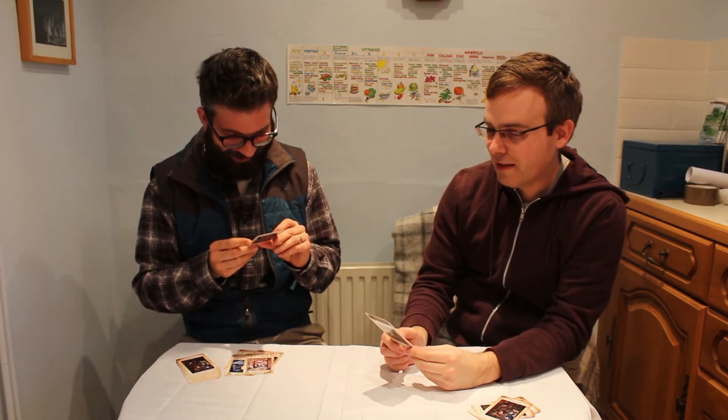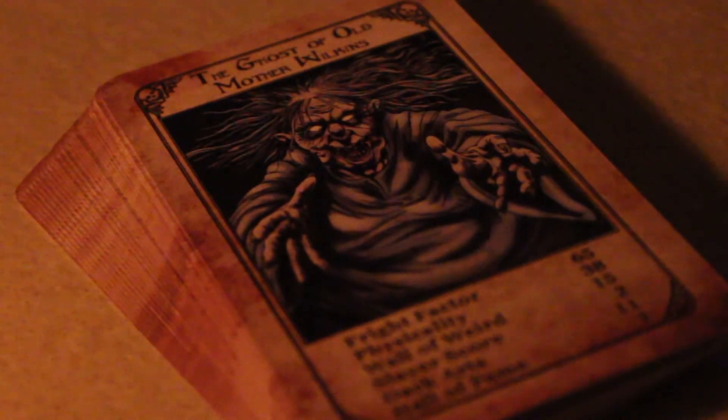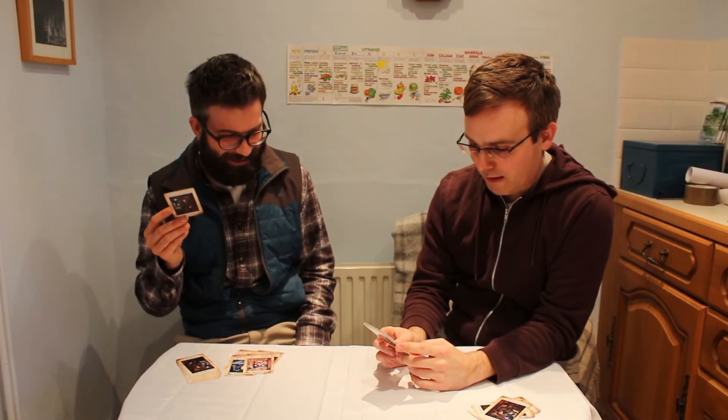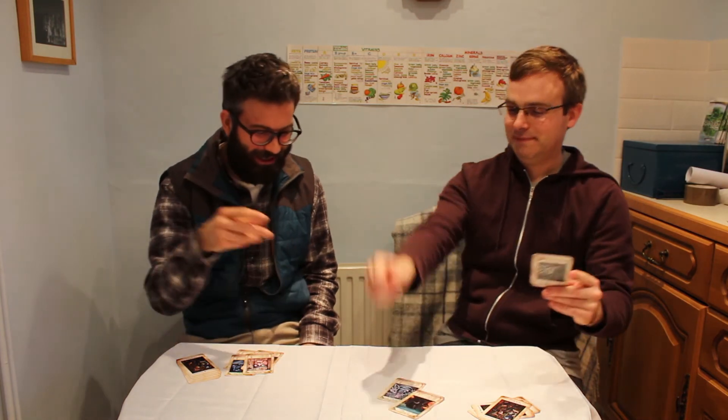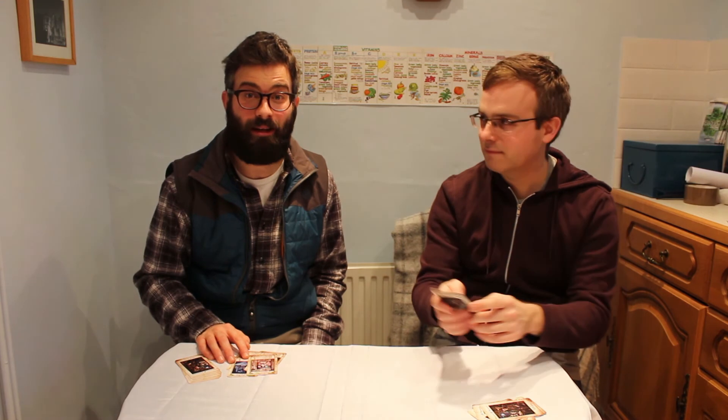For the championship, I've got the Familiar of Count Magnus. And I've got the Ghost of Old Mother Wilkins — it's not going to work, is it? Wall of Weird, 15. Wall of Weird, 25. Yeah, I was never going to win that. What a game! And we saw some of the greats from the MR James stories there. That is smashing — you can really test your MR James knowledge using these great cards.